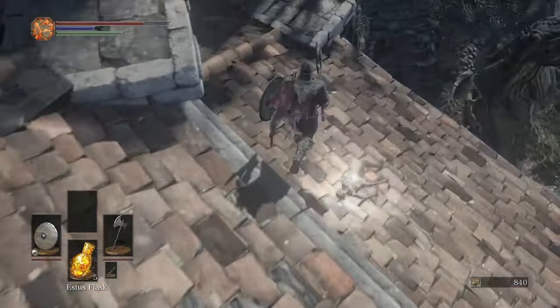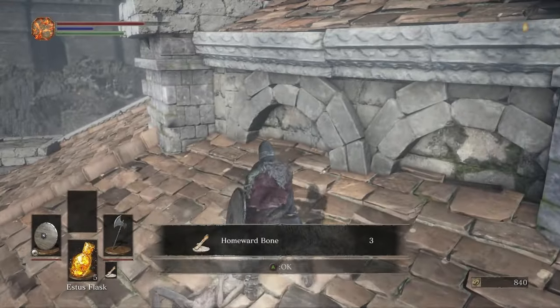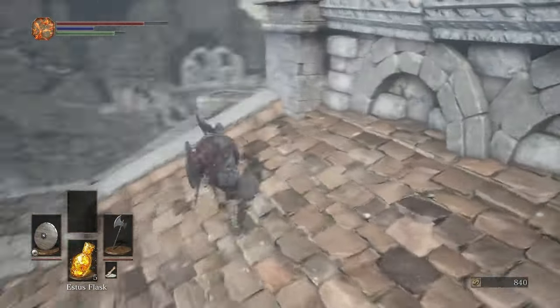There's a couple other items around the roof up here: a couple of homeward bones, those will come in handy early in the game.